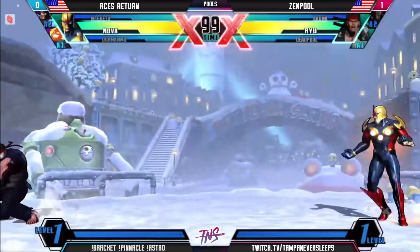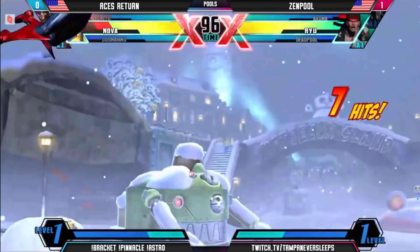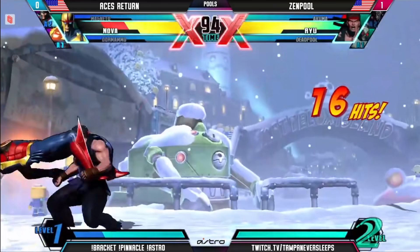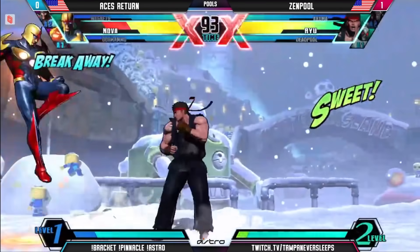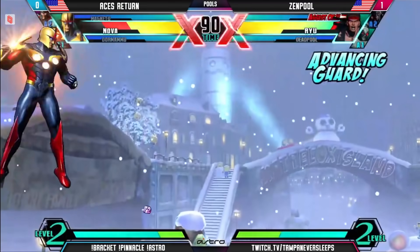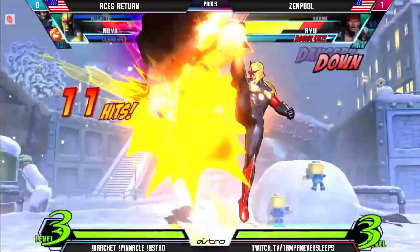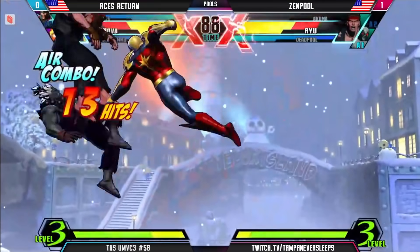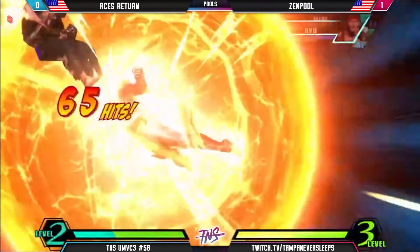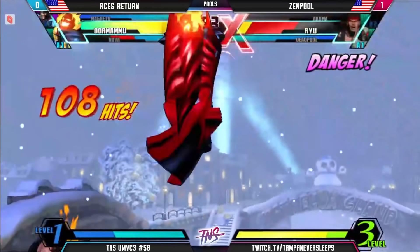Into game two — laying down that covering fire there with the fireballs. Catches them on the low. Just looking for the throw reset, couldn't quite get there, tech forward though. Xenpool being very aggressive. But the aggression not paying off in the end — that counter punch from the EM disruptor. He's able to get the kill on the Akuma and potentially finish off Ryu here too. And he does a nice adjustment with the dash to make sure he's going to have the right spacing.